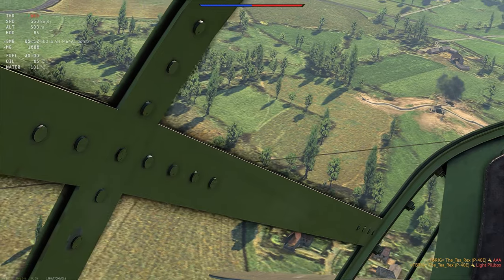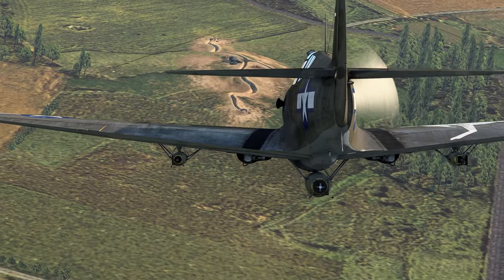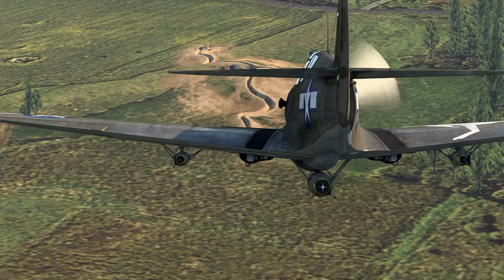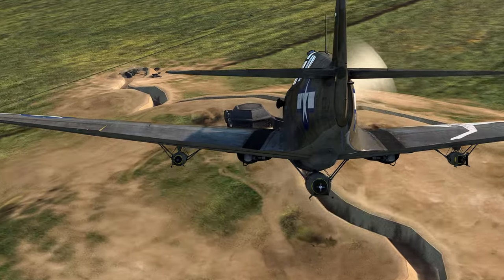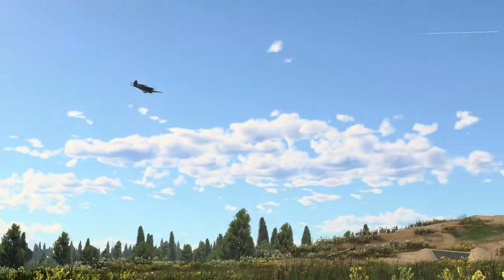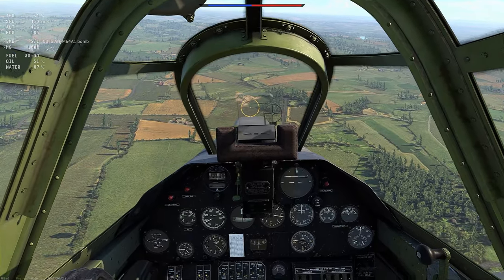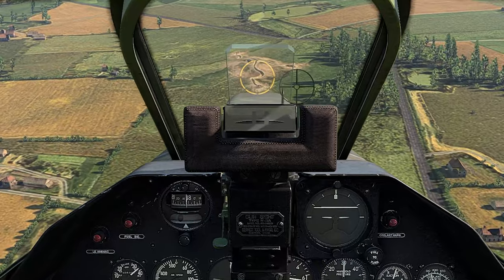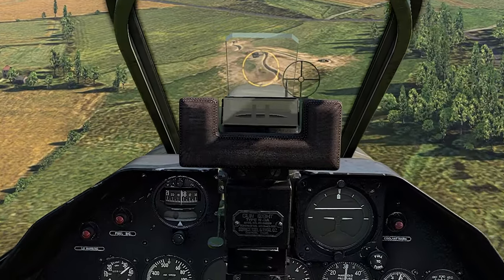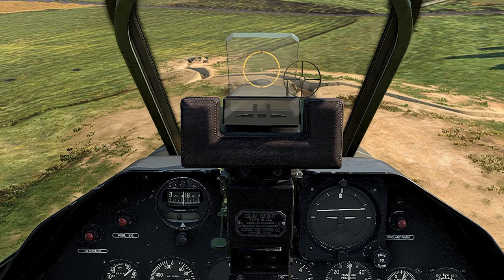I have three golden rules when it comes to bombing. Rule number one: approach at an angle between 35 and 45 degrees. You don't have any way of measuring your approach angle so it is a case of eyeballing, something that will get better with practice. Rule number two: line up your target in your crosshair. Providing you're holding a somewhat steady angle, the target will slowly move down your reticle.